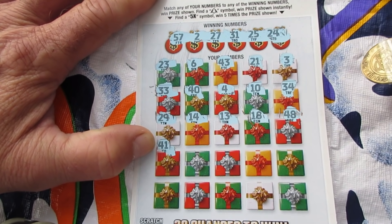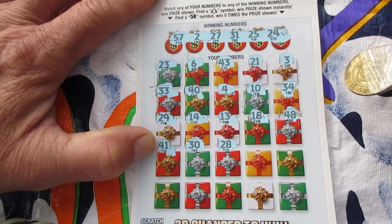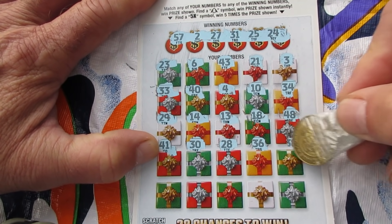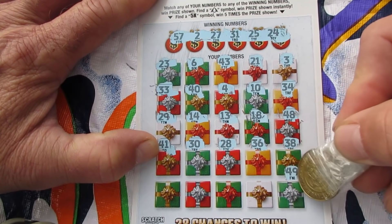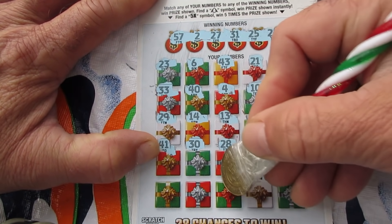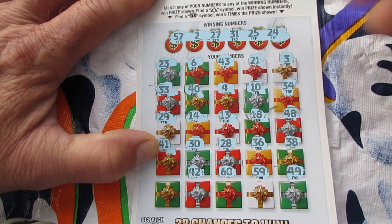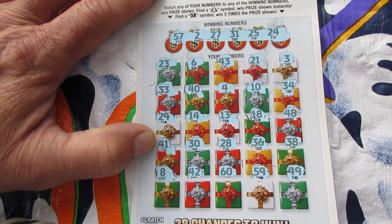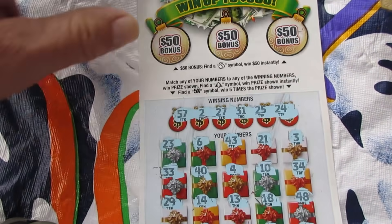That'd be all right with me. 41. 30, I really want to see that Christmas tree. 28 - two one-offs right in a row, fascinating stuff. 36. 38. We're in the last row. Surprised me with that five times - 49. 59. Number 60, there you go. 42, the old reverse. Number 8. I think that's it - hope I didn't miss a row. Nope, that's it. Let's go up to the bonus areas.